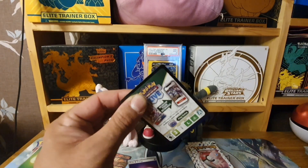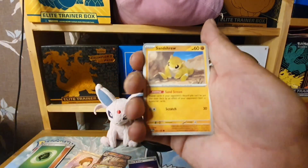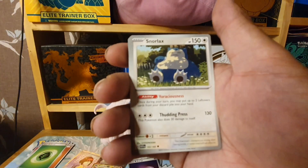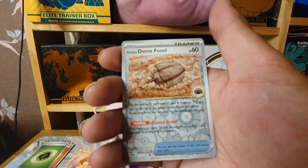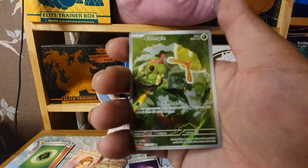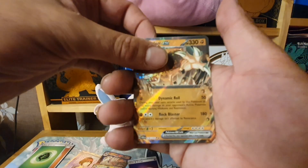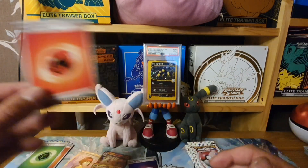Theoretically in terms of pull rates we should get one more pull from the remaining packs, but hopefully we get some more. Pack 8: Sandshrew, Seel, Doduo, Tentacool, Tentacruel, Snorlax, Sand Slash, Dome Fossil — I think we've got a double banger! We have a Caterpie Art Rare followed by a Golem EX and a Fire Energy!